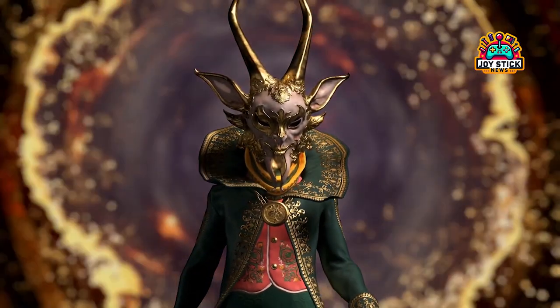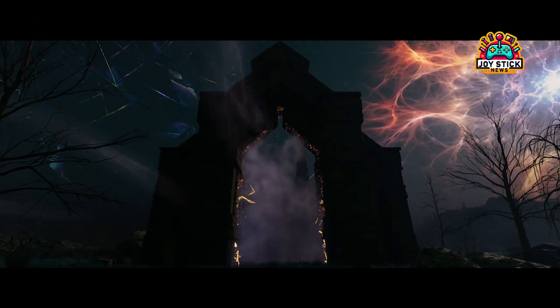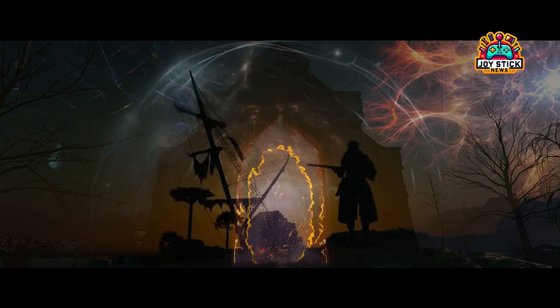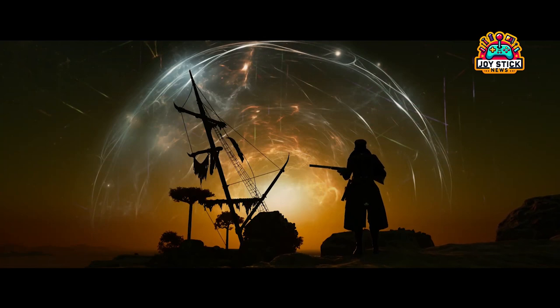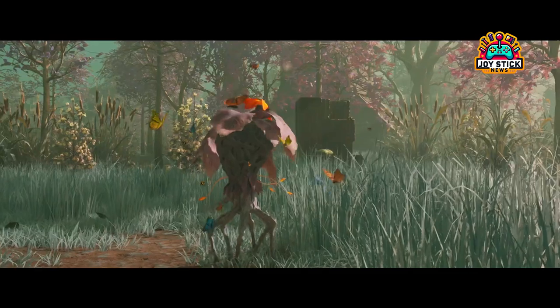Your starting options: Forest, Desert, or Swamp. After you finish the tutorial, you'll meet Puck, who offers you a choice between three distinct biomes — Forest, Desert, and Swamp. Each realm has its own flavor, challenges, and resources, so let's break them down.